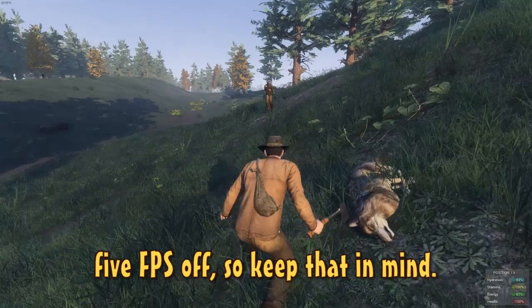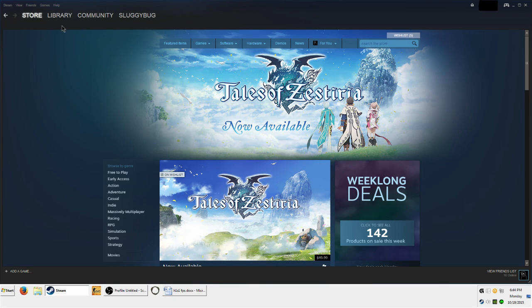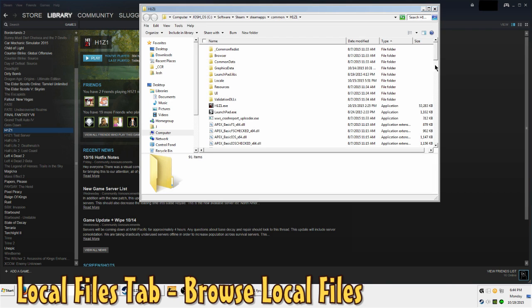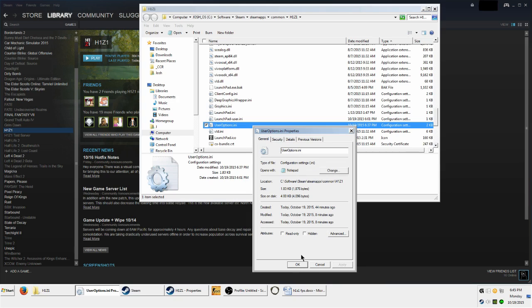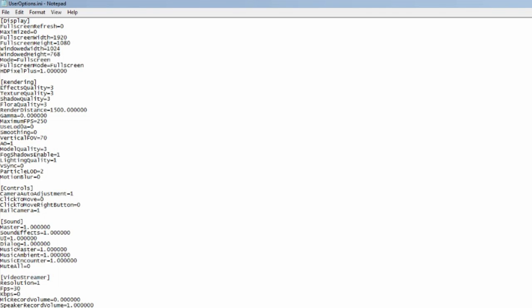Next, we're going to open up the user config and set it up more to our liking. Go back to where we found our old user config — Steam, go to your library, right click H1Z1 and select properties. Click the local files tab and select browse local files. Find your config, right click it and go to properties. Before editing, make sure the read-only box is not checked. If it is, uncheck it. Then go ahead and open up your config and make the file full screen — we're going to work from top to bottom.